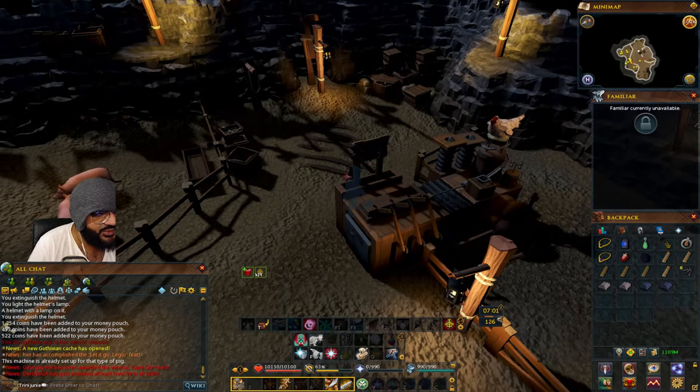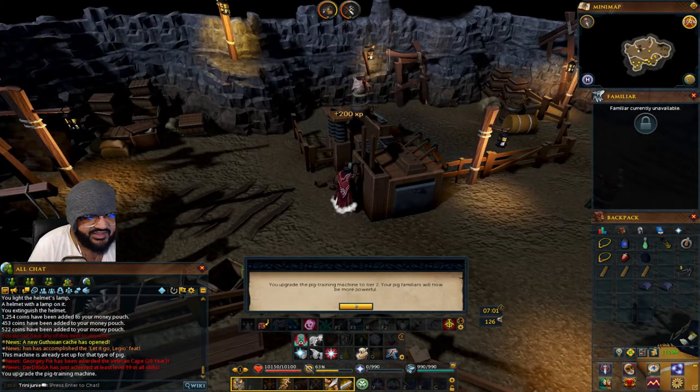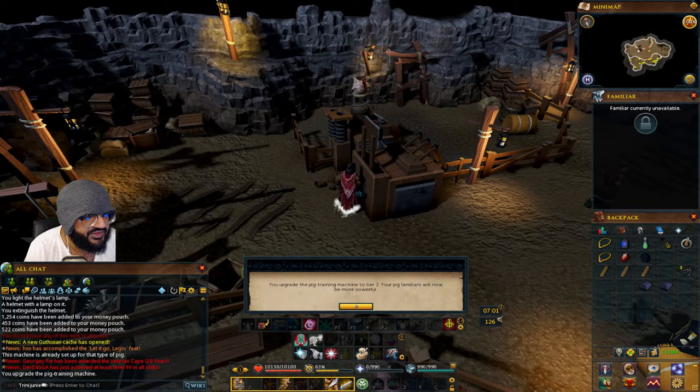Since we changed the type, let's upgrade it. For tier 2, you're gonna need 3 oak planks, 2 steel bars, and 3 steel nails. And to make it tier 3, you're gonna need 3 teak planks, 2 mithril bars, and 3 steel nails.